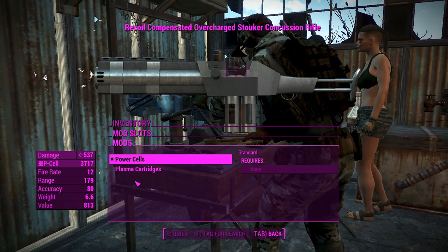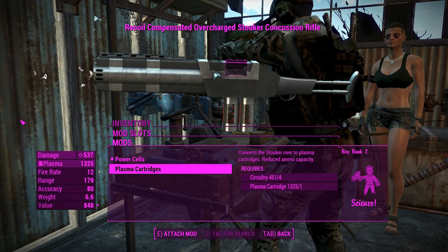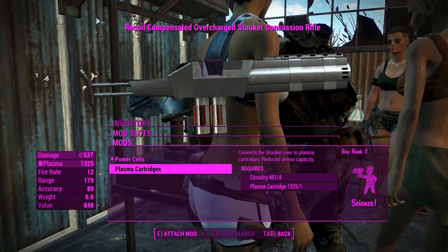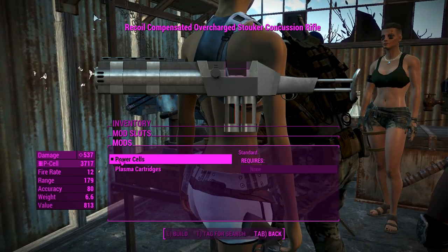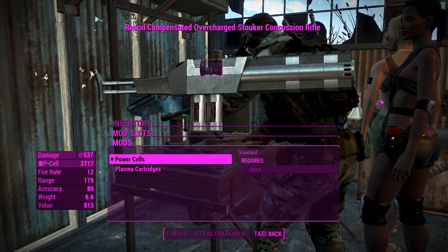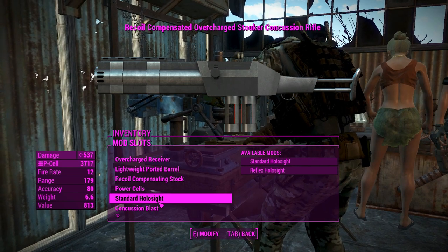For the stock, we'll go with a recoil compensating stock for better recoil control. For the cells or ammo, you can either have power cells or plasma cartridges. Plasma cartridges reduce your ammo capacity by two, and power cells are much easier to get, so I'd just suggest you use those. We'll definitely not put the plasma cartridges in.